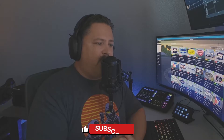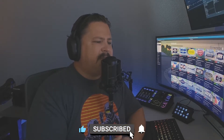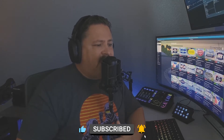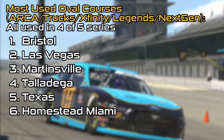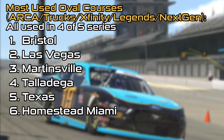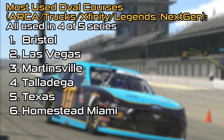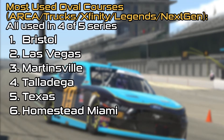Beyond those two noteworthy items, I thought I'd take a look at some other interesting stats from the schedule that some of you might find useful for planning track purchases this season. First we're going to take a look at the most used oval courses — this will include the ARCA series, Trucks, Xfinity, NASCAR Legends, and NASCAR Next Gen — combining fixed and open series as one for simplicity.